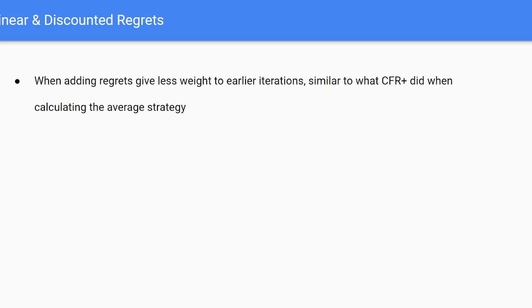The first change we're going to discuss is in the CFR algorithm itself, and that is using discounted regret schemes. The idea is that when we're adding regrets to the regret sum, we're going to give less weight to earlier iterations.